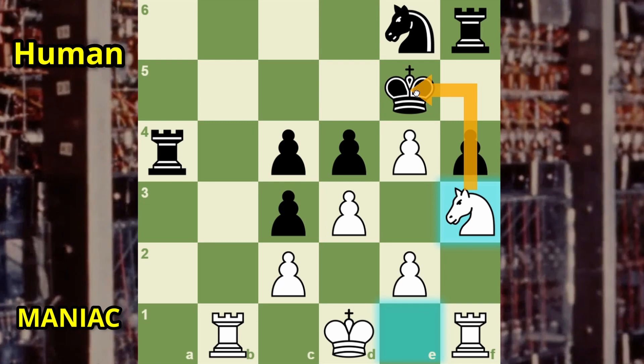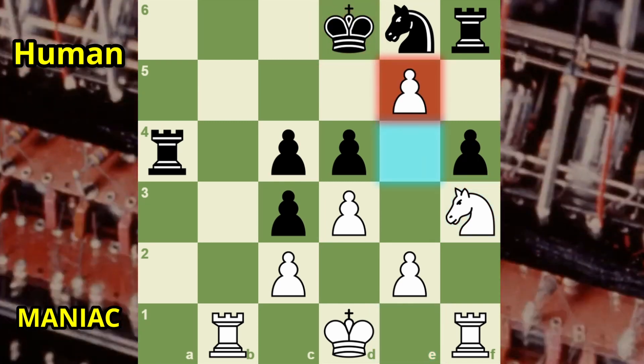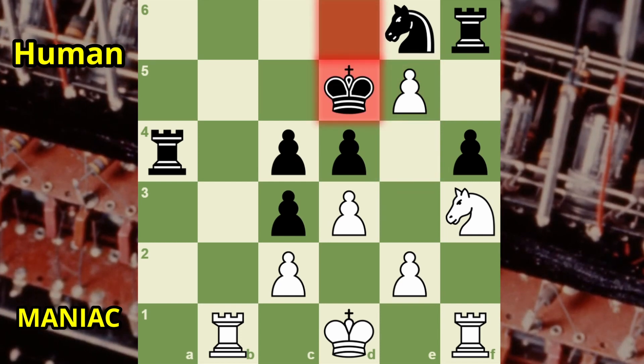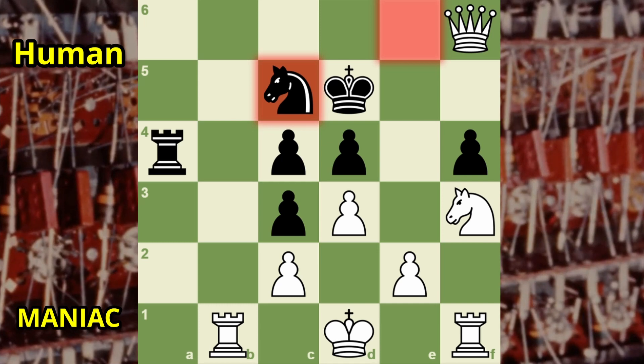Knight enters the game with check. Only one space for the king due to the advanced pawn, and a fork follows immediately. King up. Knight moves. Mate in two — can you see it? Actually, there are a few.